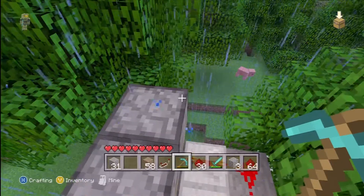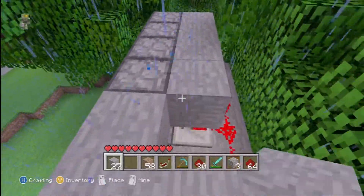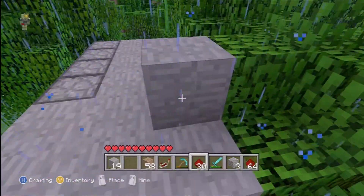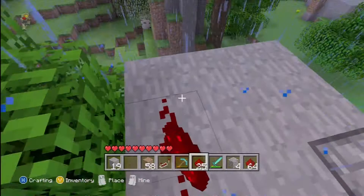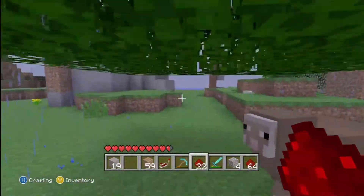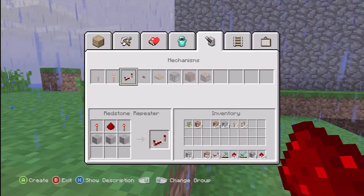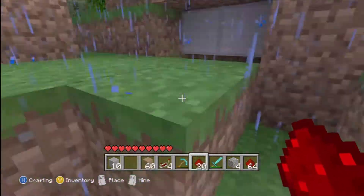I'm going to have to go get some repeaters so hang tight with me. Still have enough material to grab. All right, so there we go — one more. All right, connect right here. I'm going to go get some repeaters real quick. Let's get back down, throw the crafting table over here, and make some repeaters. All right, then we're going to go back to our place.